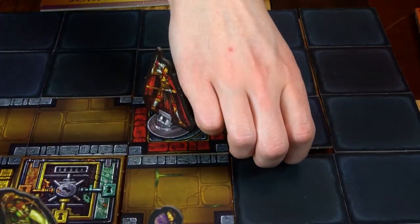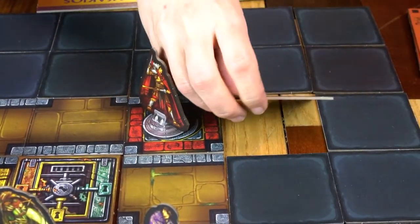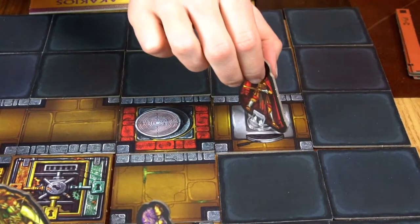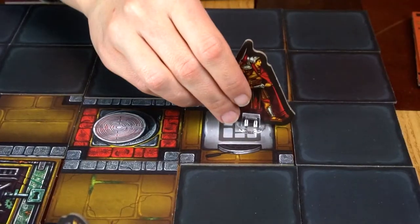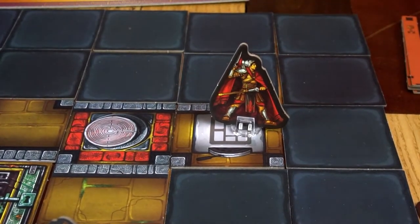Next is Explore. You discard the required foot action token, then flip over a face-down tile. When you flip it over, you must connect it to the tile your character is on so that it connects with a pathway — meaning no wall or dead end. Then place your character onto the new tile. Whenever you explore a tile that has a symbol on it, you must activate that symbol. For example, if Diadotus explored a tile with the wall symbol, that player would need to take a wall token and place it in the maze.